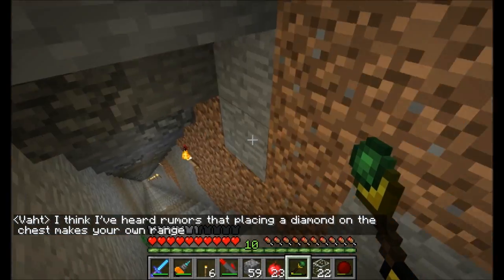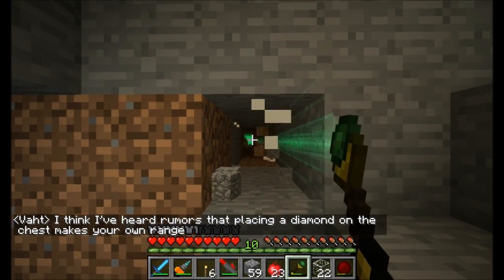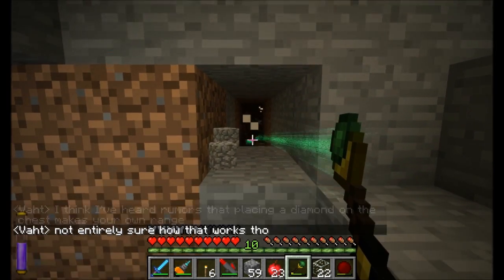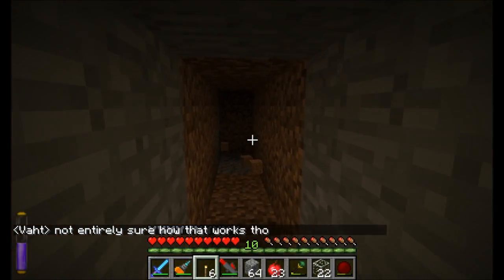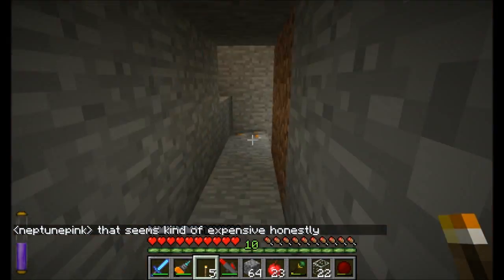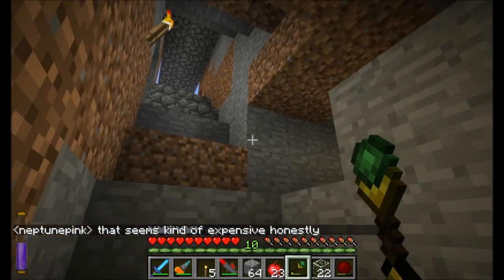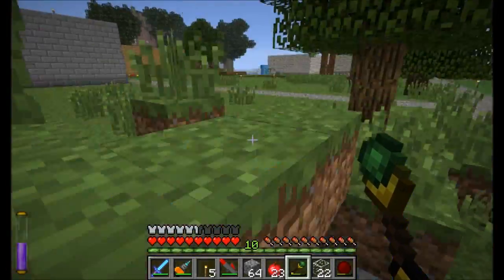I'm going down to excavate somewhere. It's excavating for me — look at it go! It has a pretty decent range. Look at that, it's ridiculous. Nice long range on the block; it will dig as long as you hold the right mouse button. Of course it does use durability, so you have to make a new one every now and then. But it's a pretty cool wand, I like it.